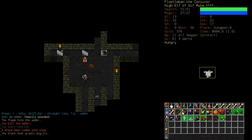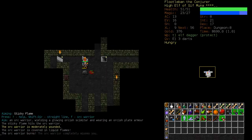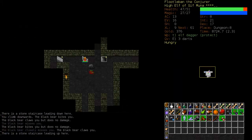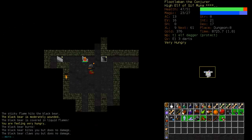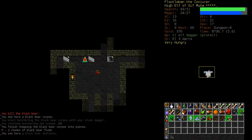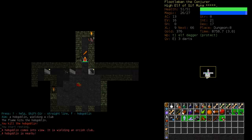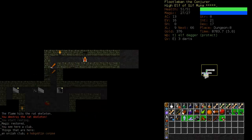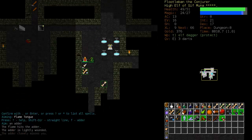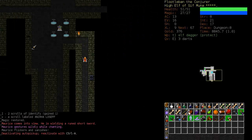Here's the orc warrior who foolishly fell down the shaft. We'll just stand on the stairs, light him up with Sticky Flame, climb upstairs, and run away from him. It's a black bear — they go berserk sometimes when they're damaged, but they're also good to eat. As you can see our Flametongue is still very effective.